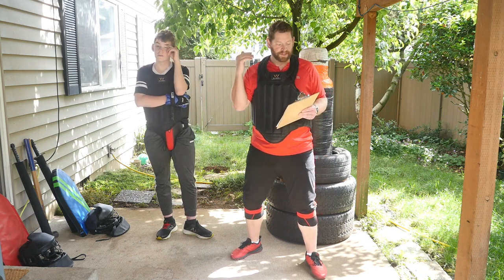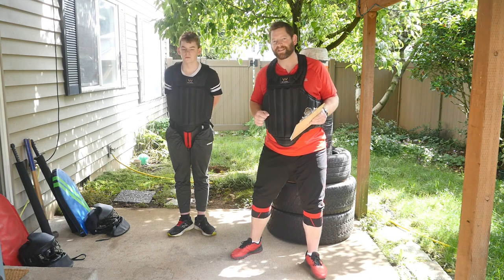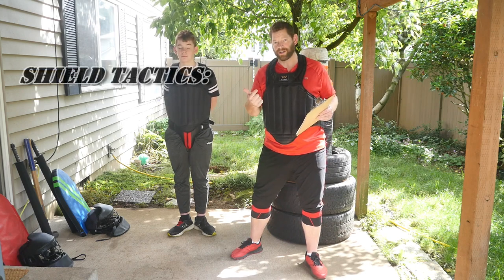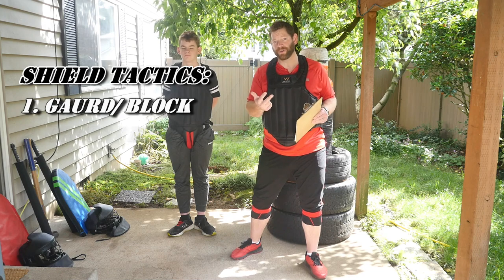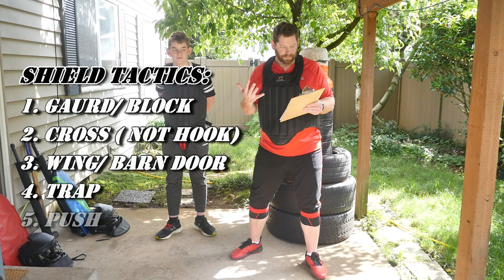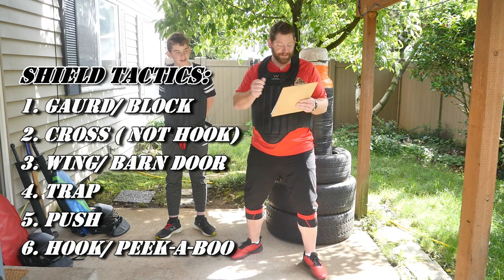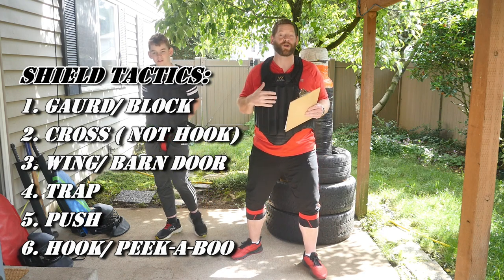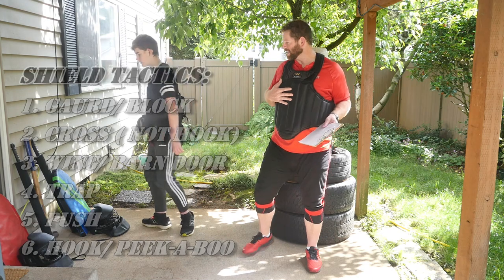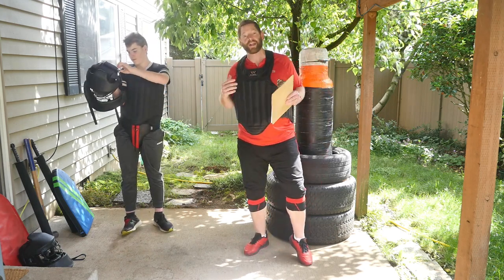Now let's talk about the tactics — the granular motions and actions. The six tactics: number one is the block, blocking the line of attack from your opponent. Two, we have a hook. Three, we have a wing or a barn door — same thing, two different names. Four, we have traps. Five is what's called the peekaboo. So we're going to gear up, and it's been a while since a lot of you have seen gear, so we'll show you what MSF gear looks like. We're not going to get too crazy, but you can see what modern sword fighting equipment looks like.